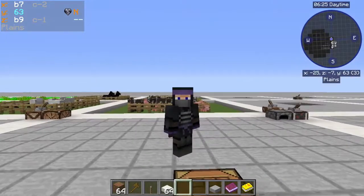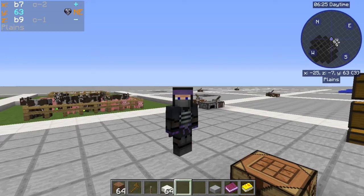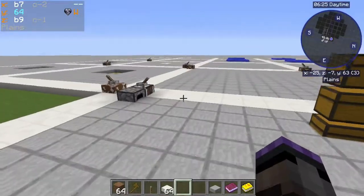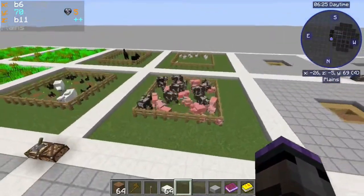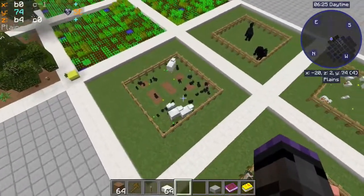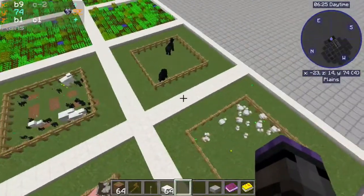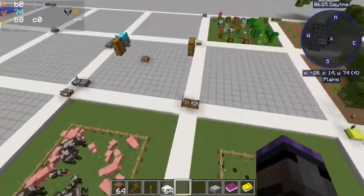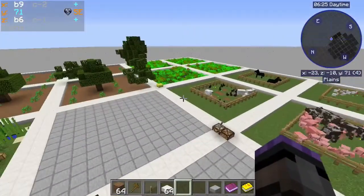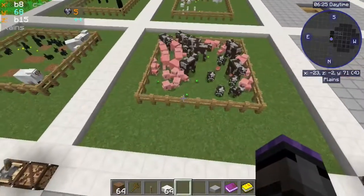Hello everybody, it's Scottomato and I'm here for a quick tips episode in my deep dive series on the mod Dooglamoo Cities for Minecraft. You will occasionally run into this problem where your ranch gets a bit out of control - tons of rabbits, too many pigs, cows, and chickens. It seems to happen when you're out of the chunk for a while or when there's a big abundance of food.